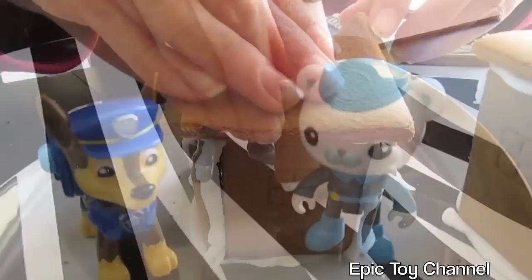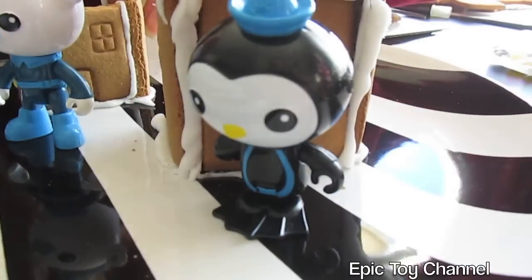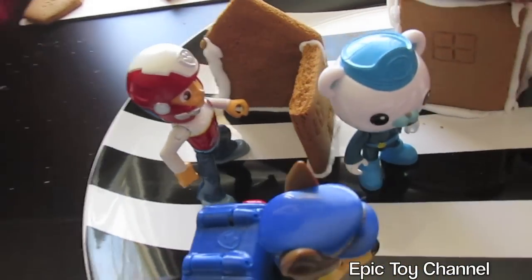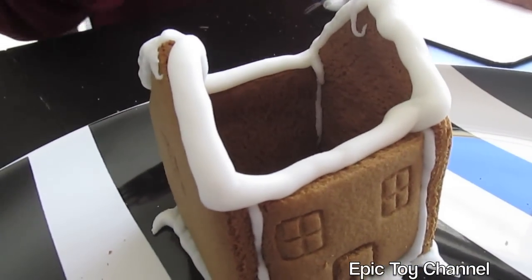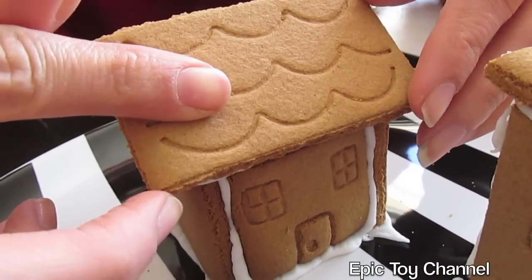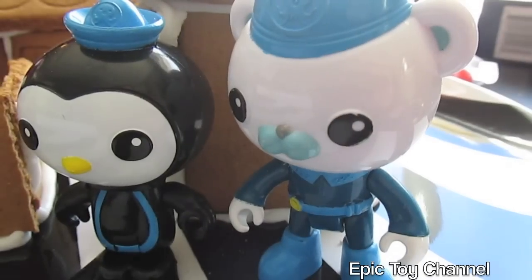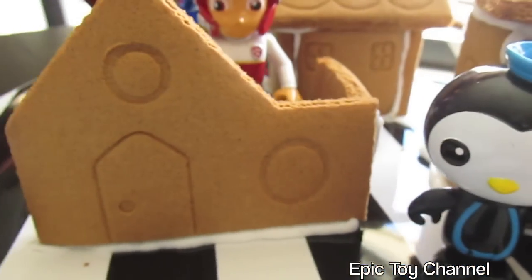There we go. This roof is flat. Awesome! The Paw Patrol called in some of the Octonauts to help them, because the rest of the Paw Patrol hasn't shown up yet. Thank goodness for Peso and Captain Barnacle — they're the best. Okay, we're going to put another roof on, but this roof is extra slanty. I'm glad Peso and Captain Barnacle are here to help. They are so kind to come help.